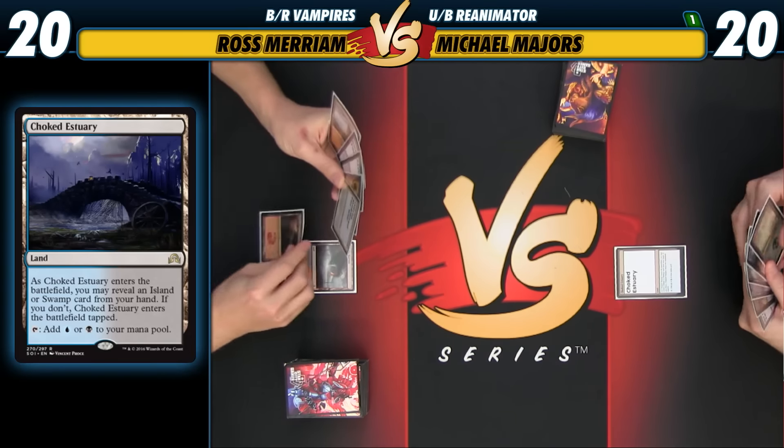Deadweight. Your turn. Now I'll play my Olivia. You can go. Go. You can go.